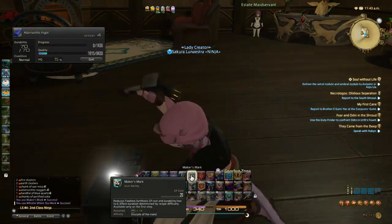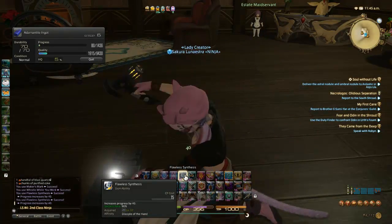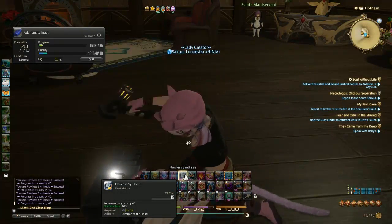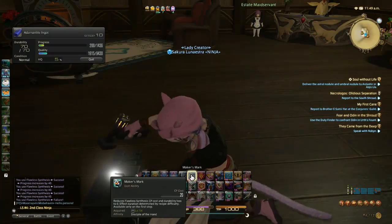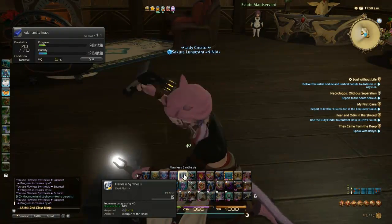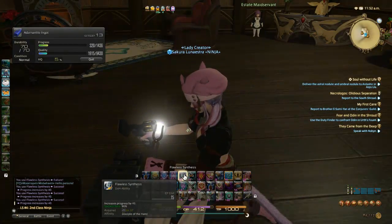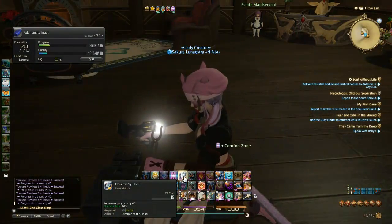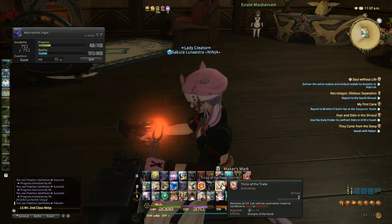I actually open up — you need level 54 Goldsmithing for Maker's Mark. With this, I get 40 progress per Flawless Synth, and you can get up to about 560 depending on procs and things like that with my rotation. I always open up with Maker's Mark, Whistle, and then I throw on Comfort Zone. It's a free 14 CP back because I'm going to be doing this for more than 10 steps. Some people choose to try and get the extra 120 progress, but I'd rather get the extra two Comfort Zones in. And I get a Good.